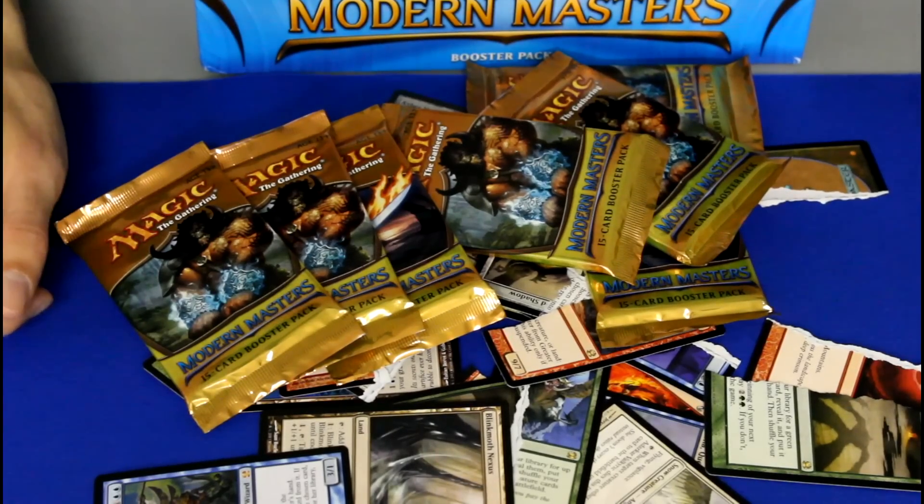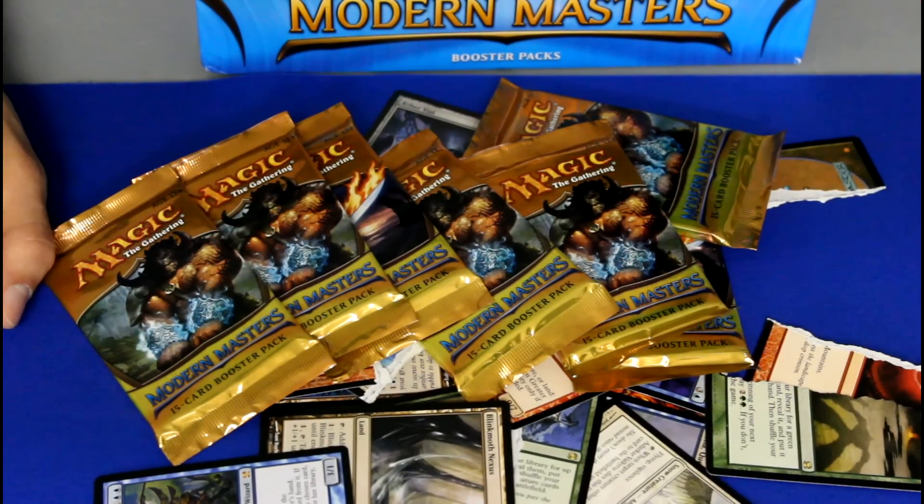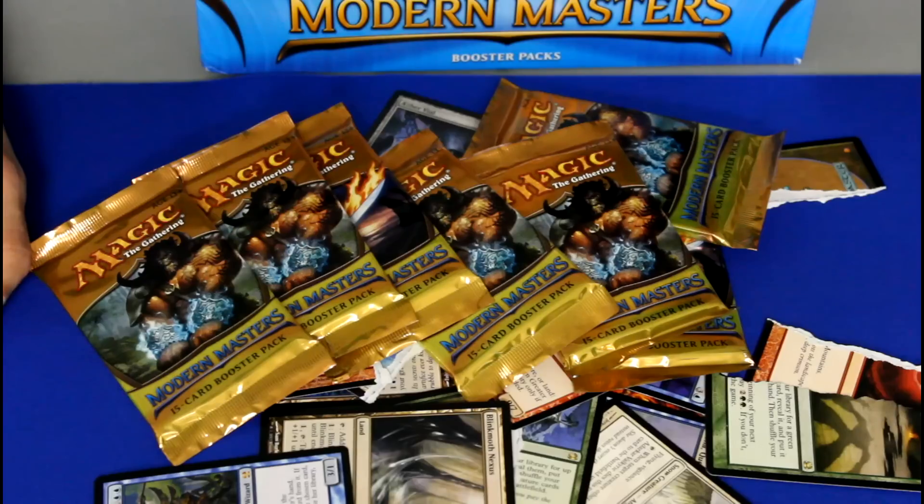Alright guys, we're on to pack 18 of Flip It or Rip It Modern Masters Edition. Dylan has saved $101 to Aaron, or Team Aaron, $73.